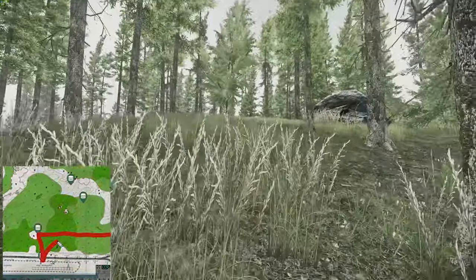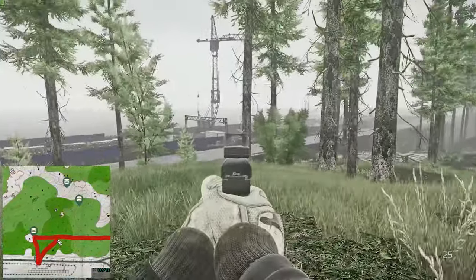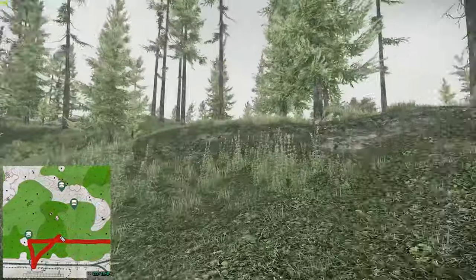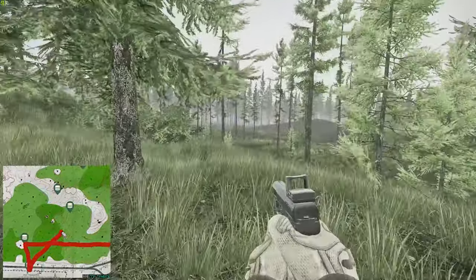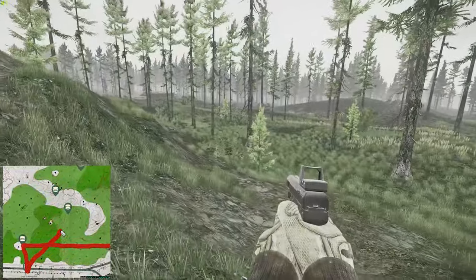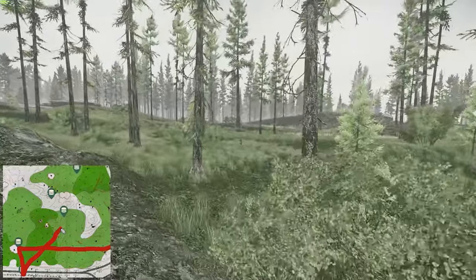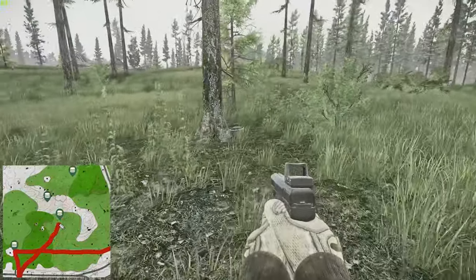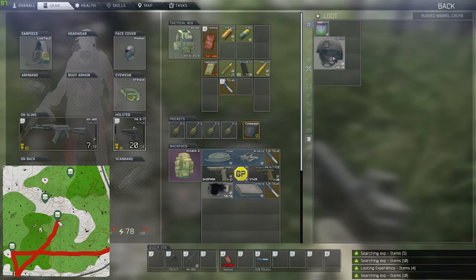Then we're going to carry on further west past that shack, past the rock on the right side, kind of back towards where we came from. If you see that signpost cross thing, there's a stash just behind a tree. Pretty good loot out there — got a Bastion, not too bad.